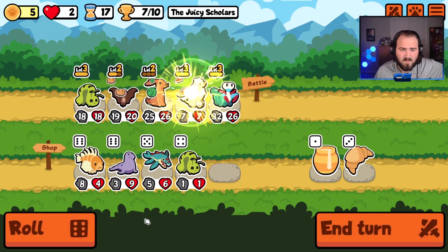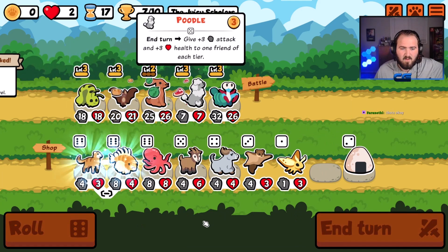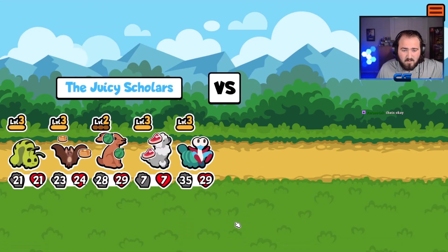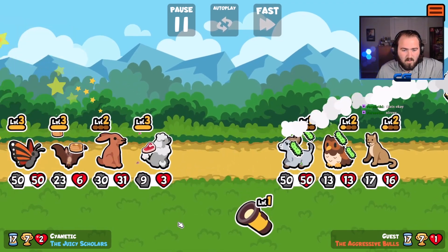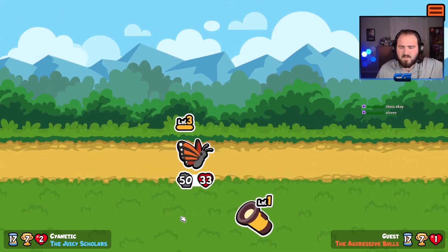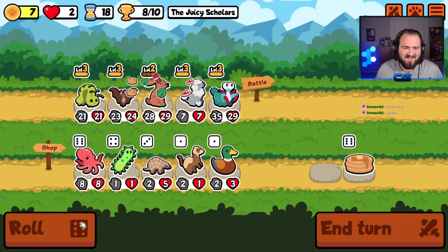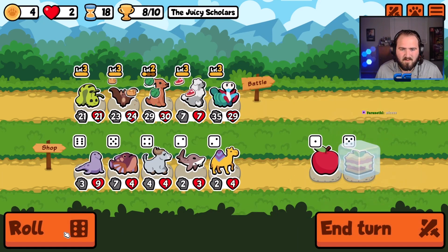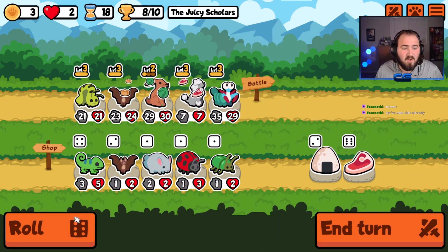I do need a poodle, thank you, and I do need a bat — or this. Now I just need my hare to get to max level. Oh baby please — two more wins! Chat, please believe in me. We need the hare, the star of the show, because he needs to steal some stuff. We need to actually utilize what he's used for. Give me a melon — I would have really liked a melon.